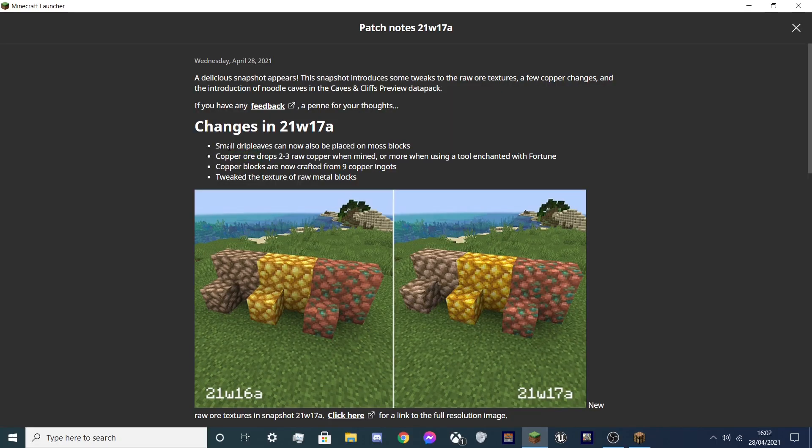So, patch notes this week: small drip leaf can now be placed in moss blocks. Copper drops 2 to 3 when mined, or more with Fortune. Copper blocks now take 9 ingots. Changes to the texture of the waxed blocks. More changes to mel blocks — you can see a before and after here.